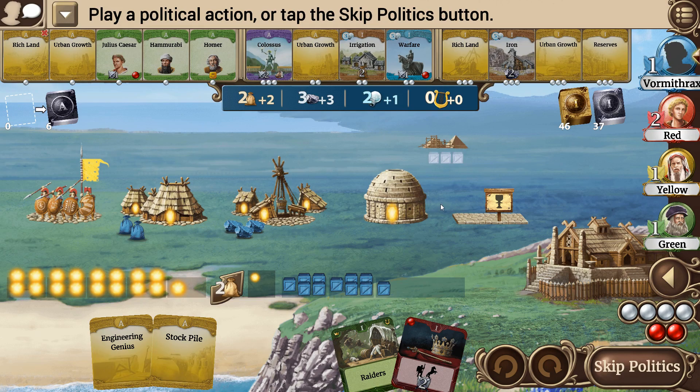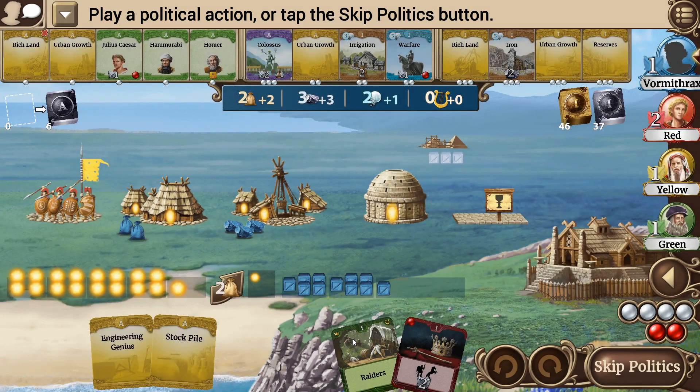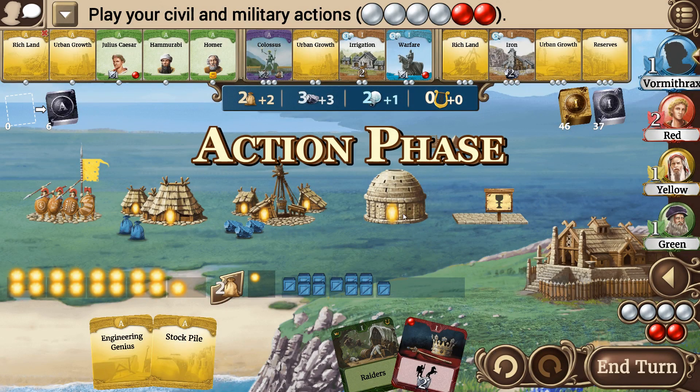Hammurabi is available. For politics — each of the two weakest — I'm going to be one of the weakest most likely, so we're going to hold off on that. Skip politics.